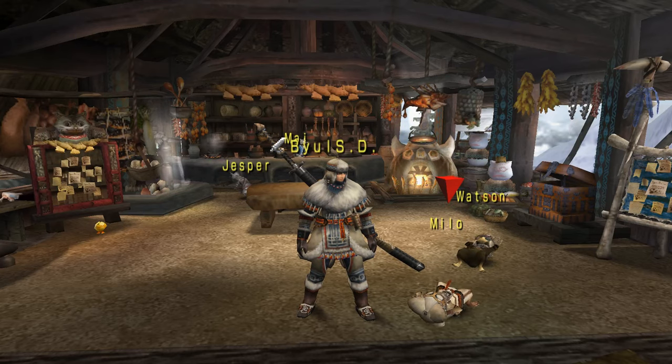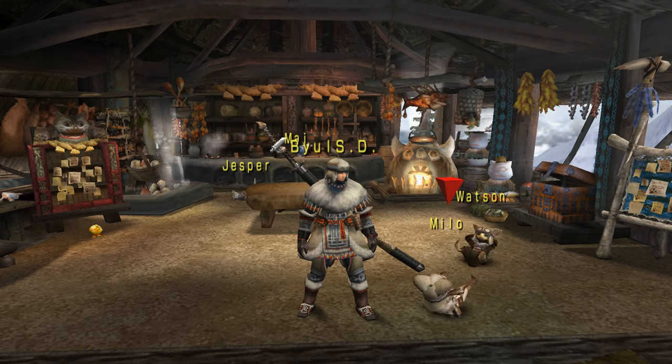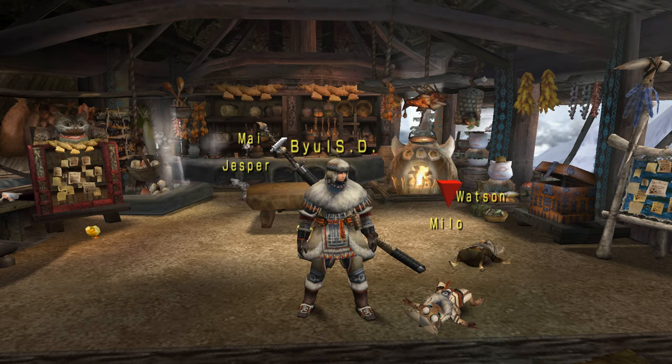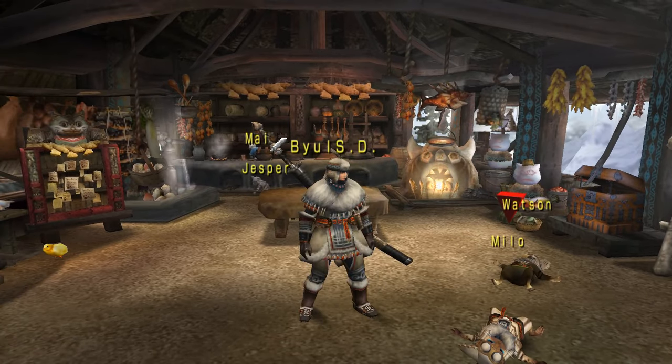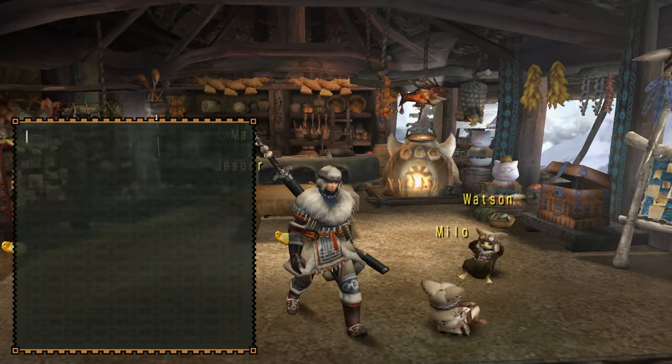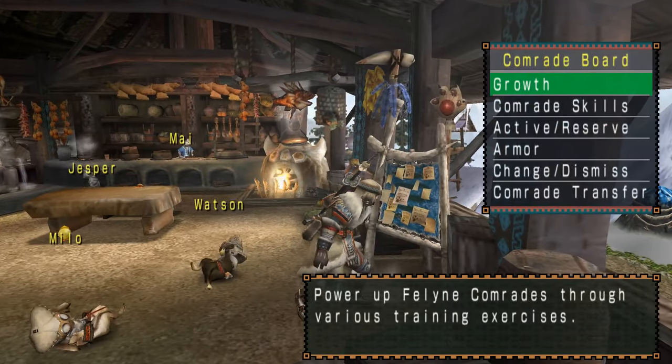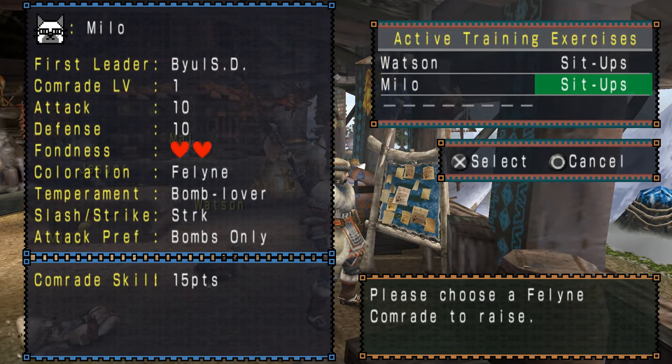Hello and welcome to Monster Hunter Freedom Unite. After the last episode, I hired another cat — please welcome Milo to our squad. Milo is a bomb lover; he uses bombs only.